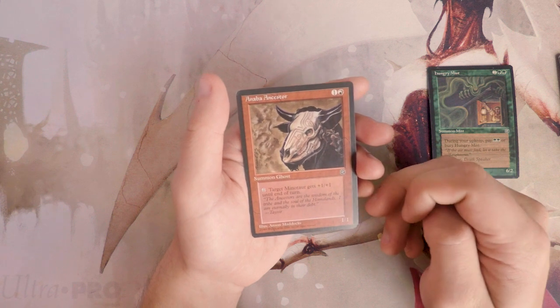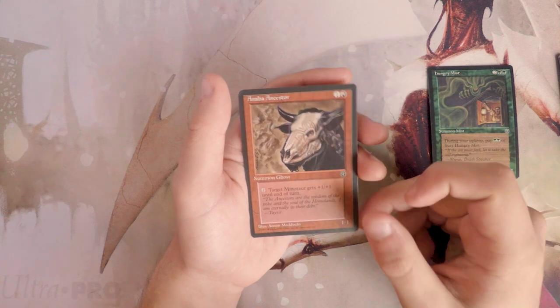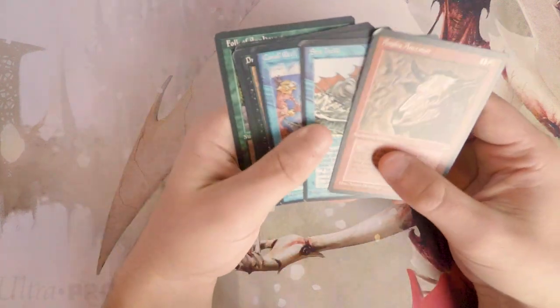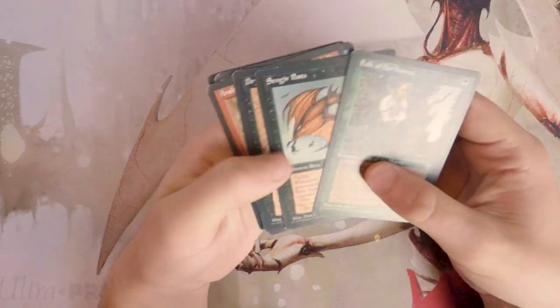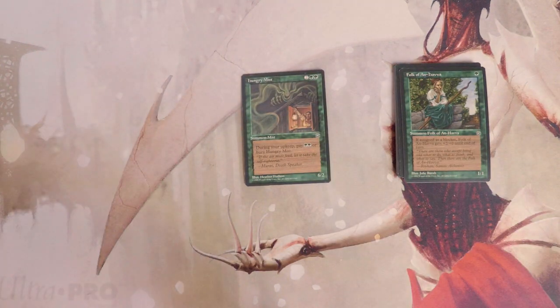Anaba Ancestor is a 1/1 for one and a red. You can tap it and target minotaur gets plus one plus one until end of turn. To me this pack is a pretty clear Hungry Mist pick. That said, I do like Dry Spell and the Bats as well, and Anaba Ancestor isn't terrible — but I would not first pick it. So it's Hungry Mist for me. I'm not sure if that's the rare honestly, and I apologize if I'm wrong, but it's definitely the card I would pick.